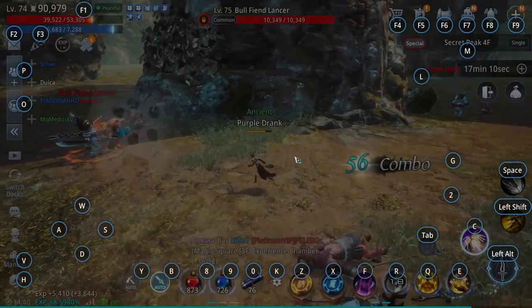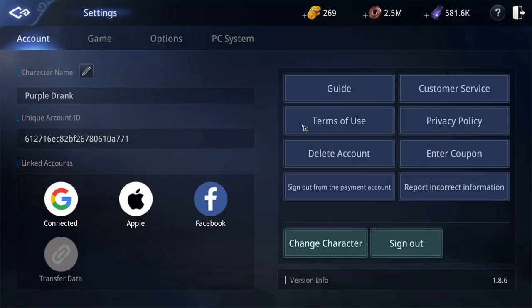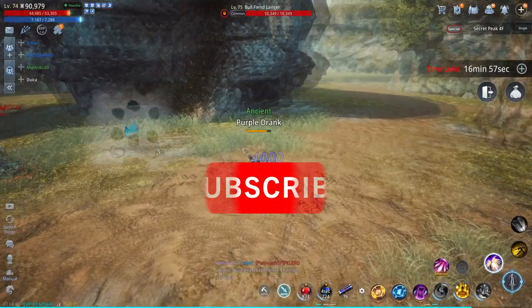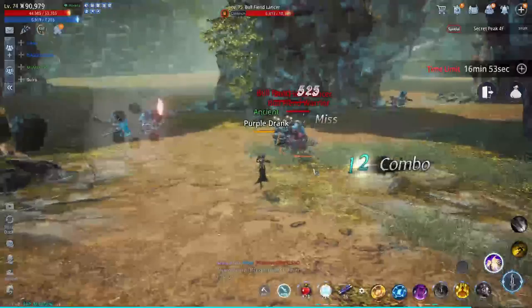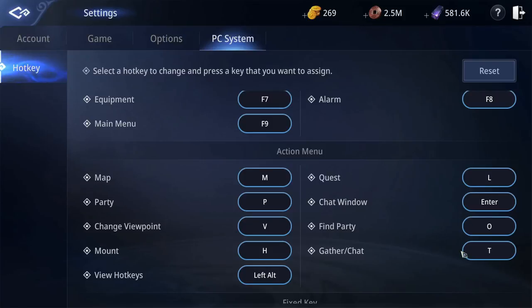Well, those are all the tips I have on key binds. It will take a few days to get adjusted to this new system depending on how long you have been playing, but I can assure you that your left hand will thank me once you do. One way to express your thanks would be by pressing that like button and subscribing to the channel, as it really does help me out. The keyboard shortcut for that is to hold down the alt key and press F4. Let me know your key bindings in the comments, if they are different, or any suggestions or feedback you may have. Thank you for watching.